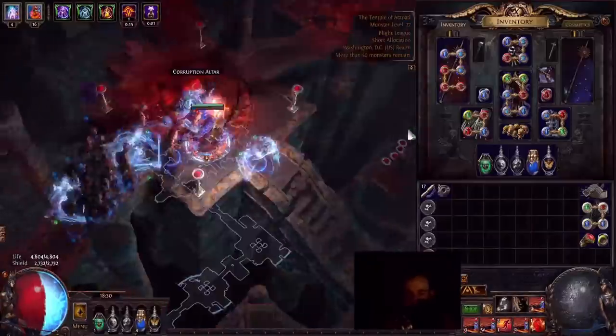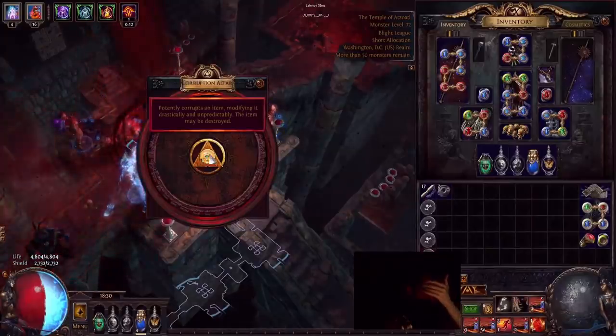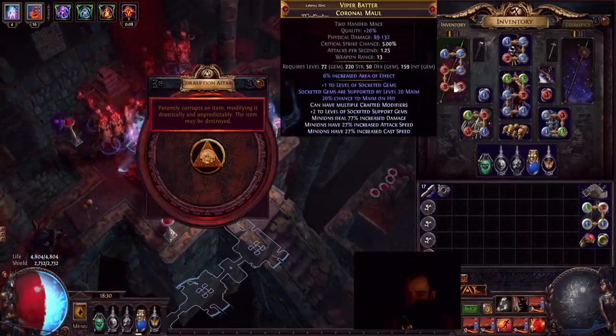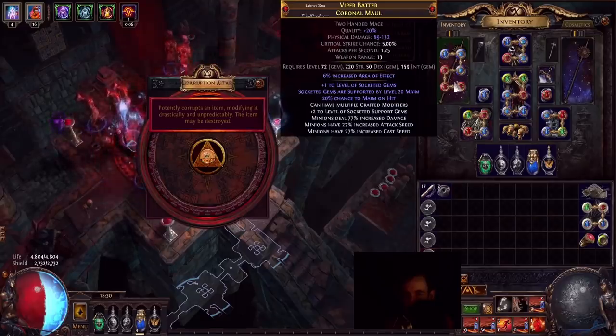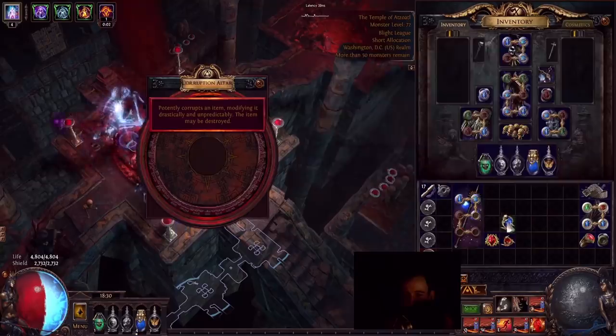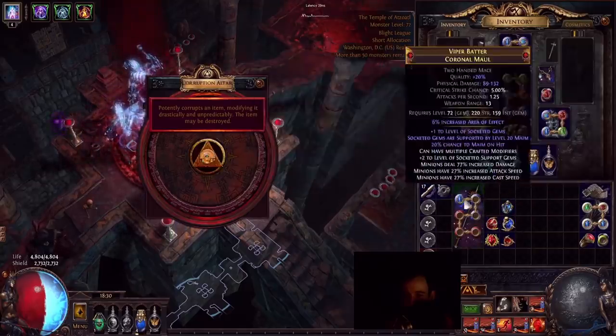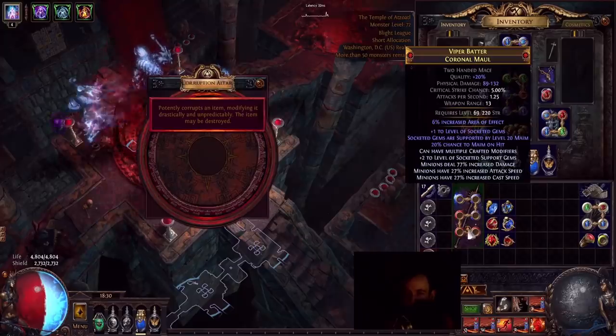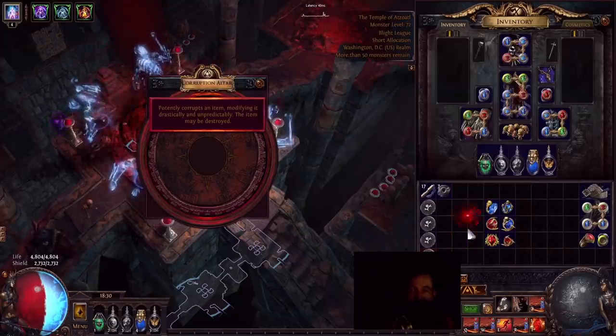This is the first time I've ever done this. This is a Tier 3 Corruption Altar. Basically, we're going to rip this thing. Here it goes - poof. You take out all the gems, and then the Tier 3 Corruption Altar modifies it unpredictably twice. Here we go. Poof.